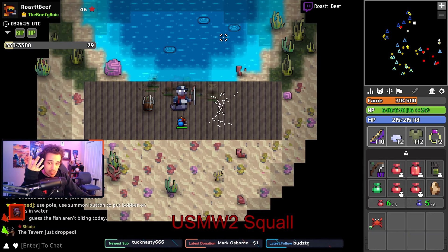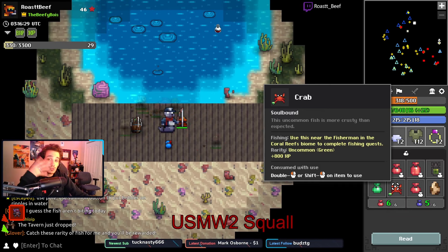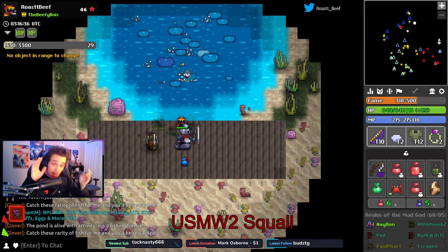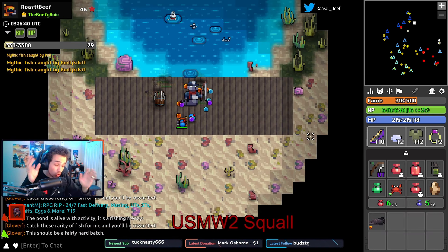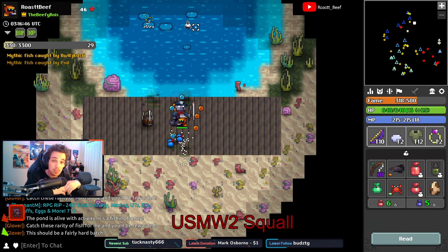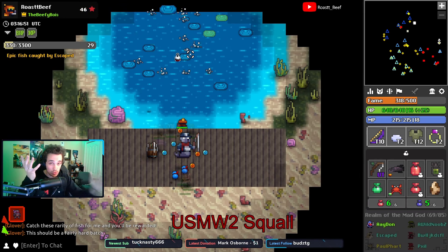So first off you ask, Roast where the hell is this minigame? Now originally I thought it would spawn randomly, as a free stat pots minigame could present balance issues if it's too easy to find. But it turns out that it always spawns in the same biome - the coral reef biome near one of the oceans at the edge of the map. I don't know if this fishing minigame spawns in every realm or only sometimes, so look for it with a group of people for your best results.